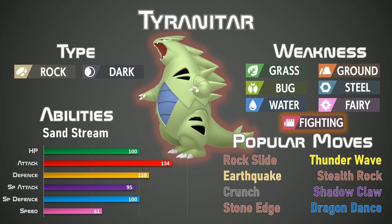Alright, I think it's time we start moving on to some powerhouses and what better to start with than Tyranitar. This pseudo-legendary Rock and Dark type is an absolute unit, boasting high attack and very good defensive stats. Despite a very low speed stat it has a good variety of moves in Rock Slide, Earthquake, Crunch and Stone Edge. It can also play support with Thunder Wave and Stealth Rock or start sweeping with Dragon Dance. But despite all of the good things Tyranitar has going for it, it has seven weaknesses: Grass, Ground, Bug, Steel, Water and Fairy, and most importantly Fighting, being its biggest weakness.